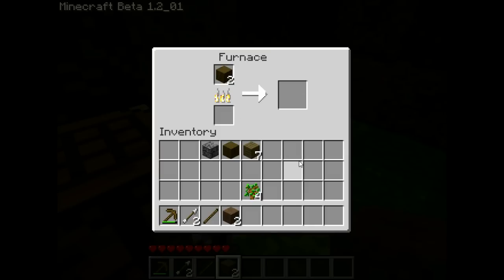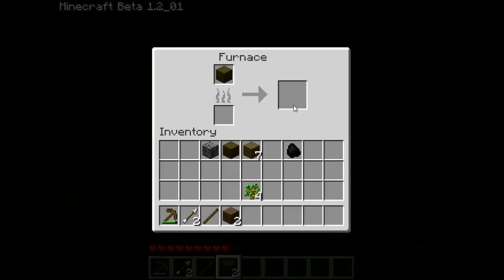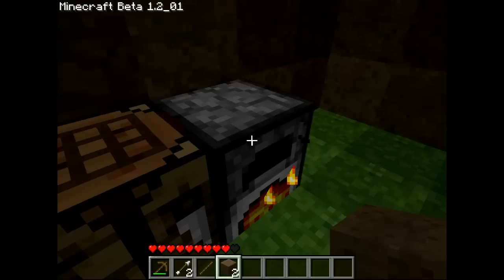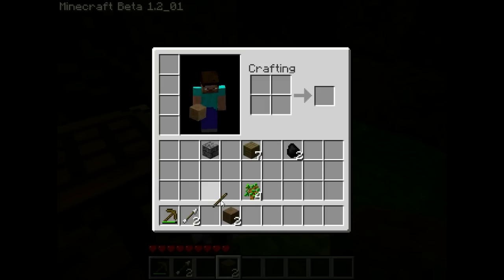I'm really excited about this change that lets you use charcoal — huge fan. I've been watching a lot of videos on YouTube recently about how to do redstone, like redstone tutorials, neat things that people have come up with. It's pretty simple if you know your logic gates, you'll be fine with redstone. And if you don't, it's easy to brush up — you can figure out what you're doing.